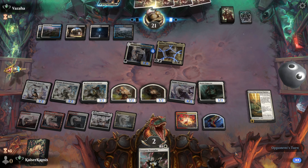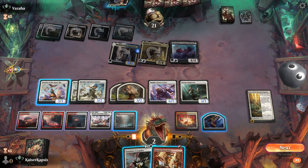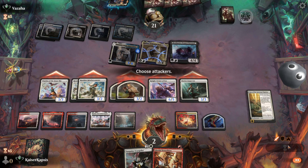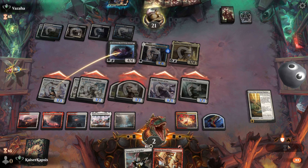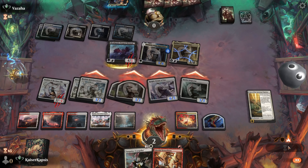Another land. Sunfall. Aclothoth. Another creature with lifelink. Now I have to go for victory. I'm going for victory. Aclothoth will block. I need to do as much damage as possible. They are at 0.